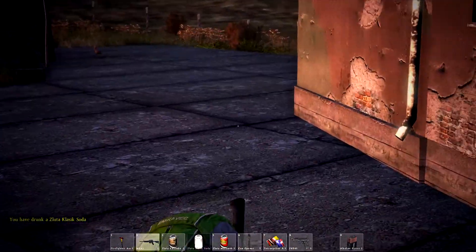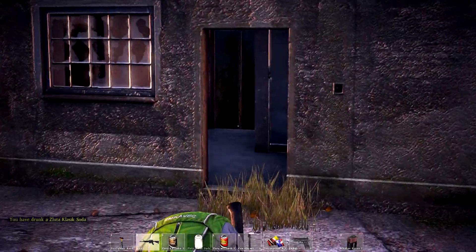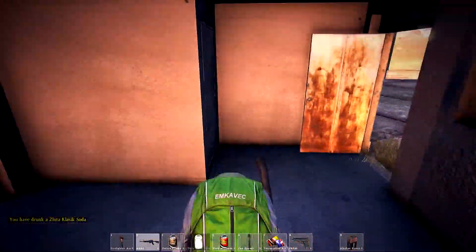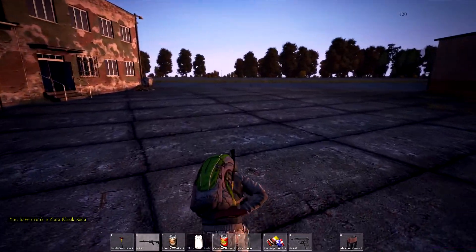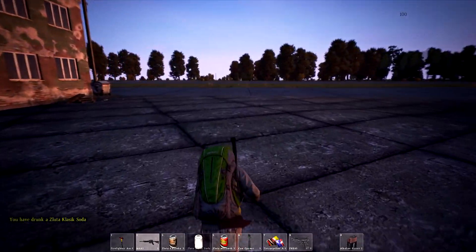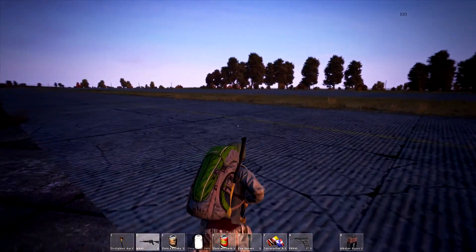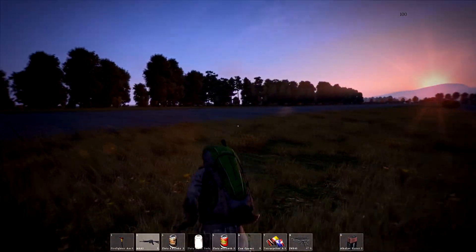Let's check that building over there. That's a bunny — somehow the animal survived this whole apocalypse. Nothing in here. Now let's cross to the military base on the other side, because that's going to be pretty interesting. After that I'm going to head back into the woods and log out until it's daytime again.